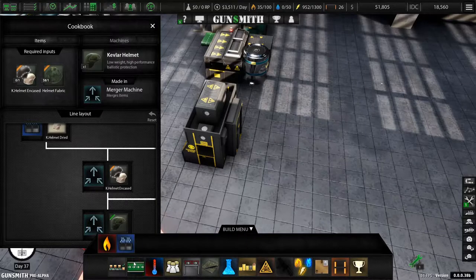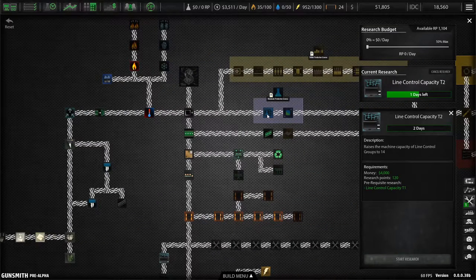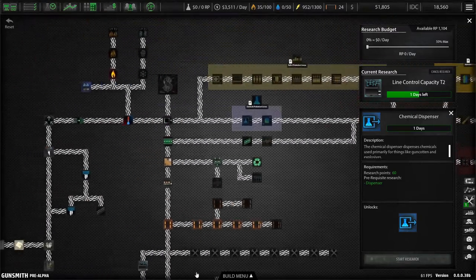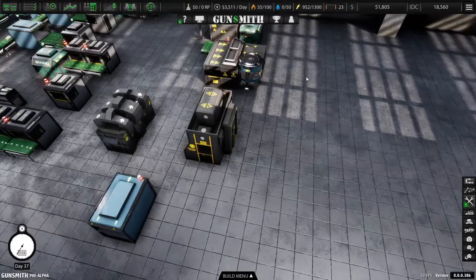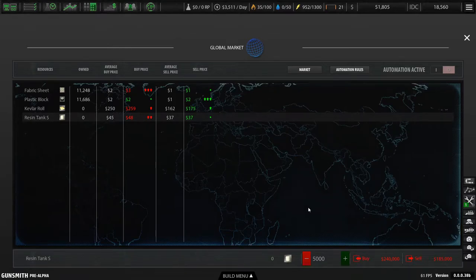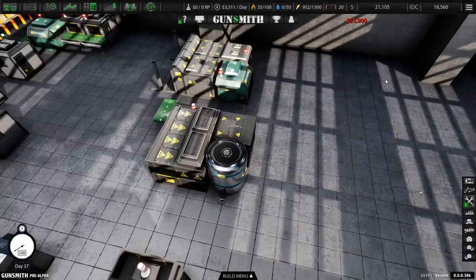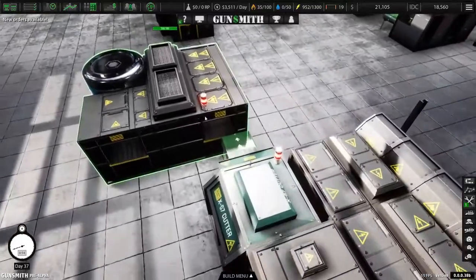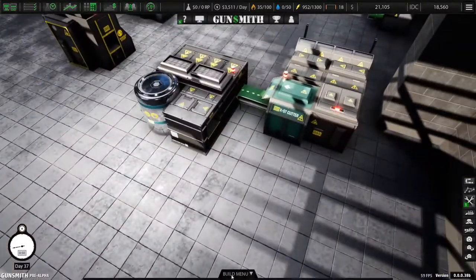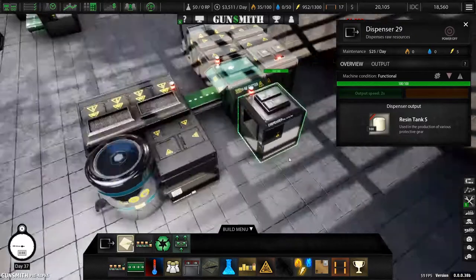Have I not researched something I need? Okay, I just need to input resin to it, so we'll order a hundred and hope this pays off. That got me a little confused. Hopefully a regular dispenser will work — resin tank, yes it will.